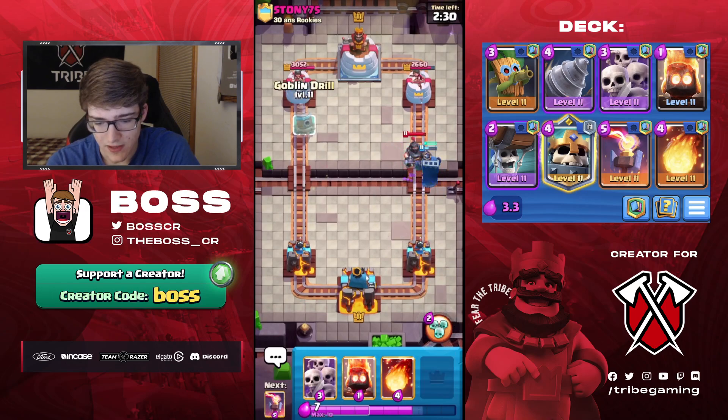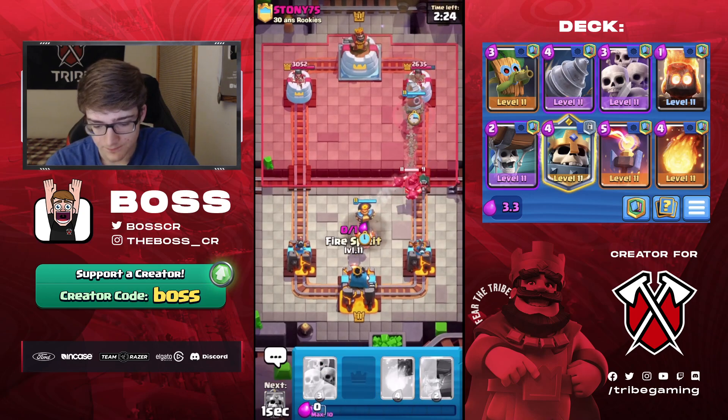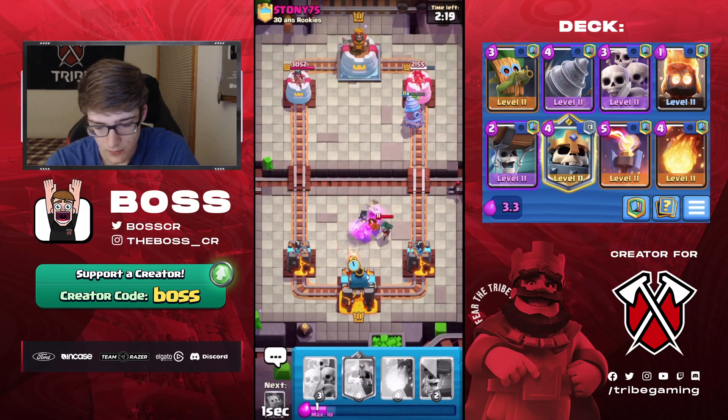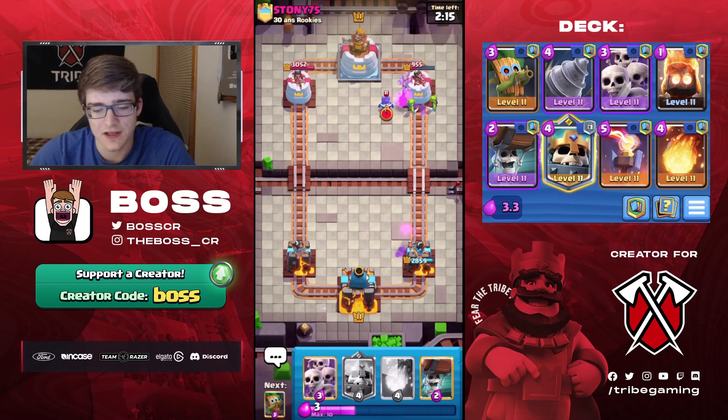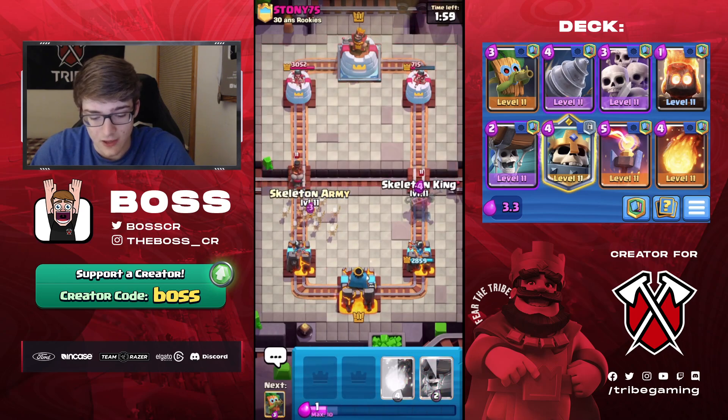Okay, he's using Mega Knight, so we definitely need to send in a Goblin Drill here just to pressure, and then I'm going to go Inferno. I kind of messed that up - I was trying to activate the King Tower, but either way it doesn't matter. Look at how much damage we did to his Tower! I wasn't even paying attention to that. I thought he would actually be able to defend. I was just so focused on defense on my end that I didn't even see what happened, and we already took like three-fourths of his Tower. Incredible start to this game.